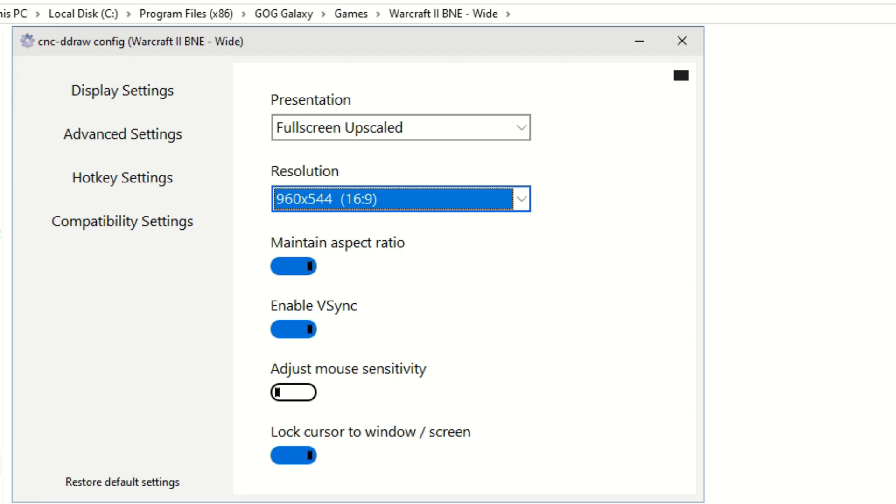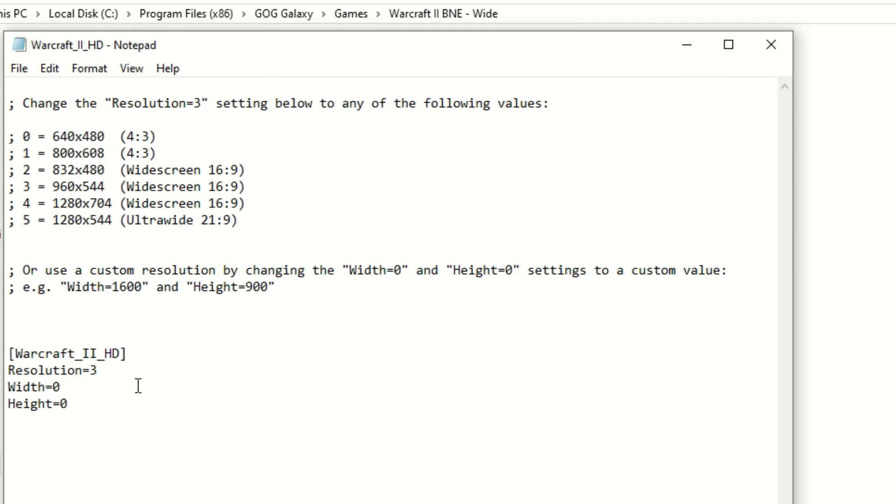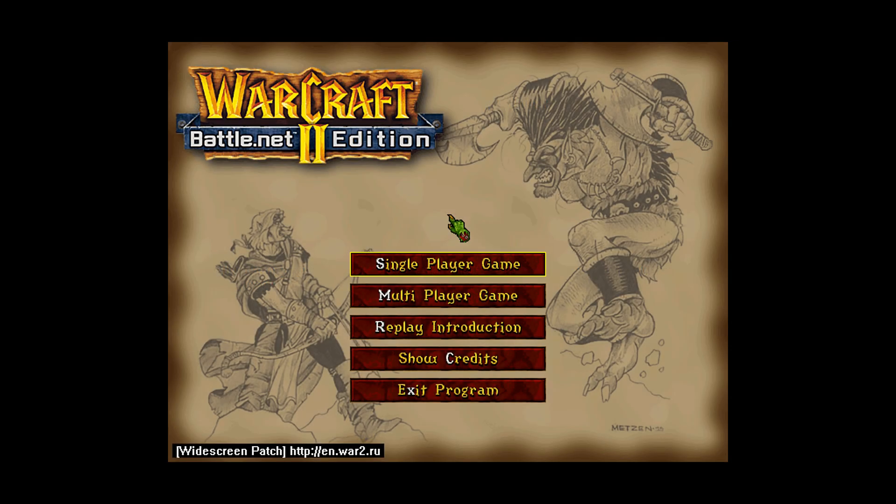There's also another file called warcraft2hd.ini, and this file allows you to set a custom resolution. We're going to go ahead and enter 1024x576. Going back to that 32x32 block limitation of the Warcraft 2 engine, this is the first true 16x9 resolution that Warcraft 2 is capable of. I'm going to save this file with that entered and take a look at Warcraft 2 running the widescreen patch at a higher resolution than the native resolution.